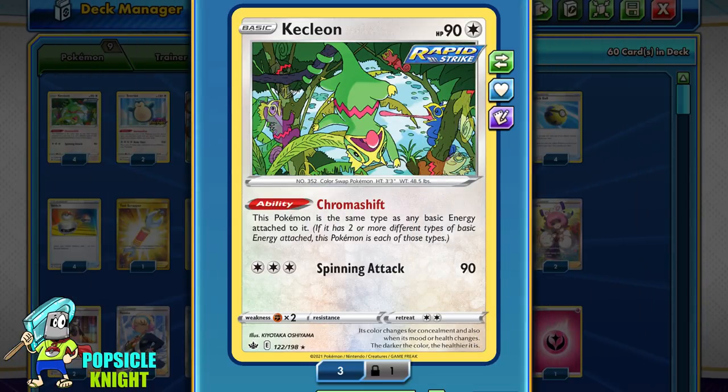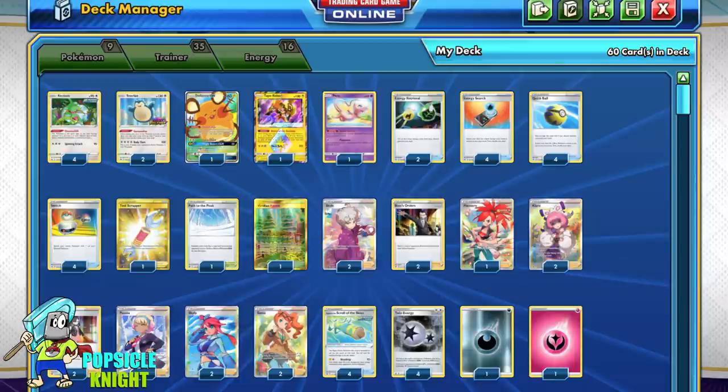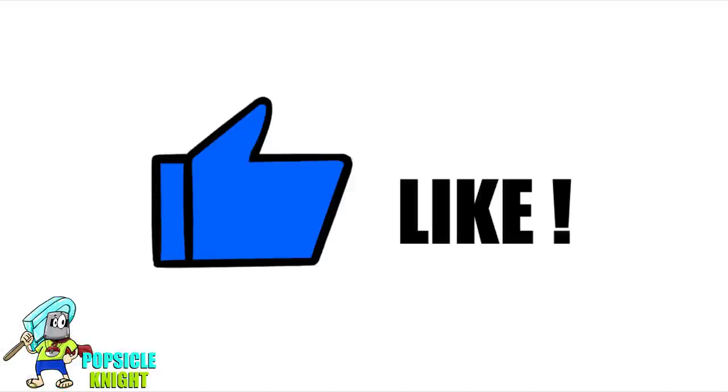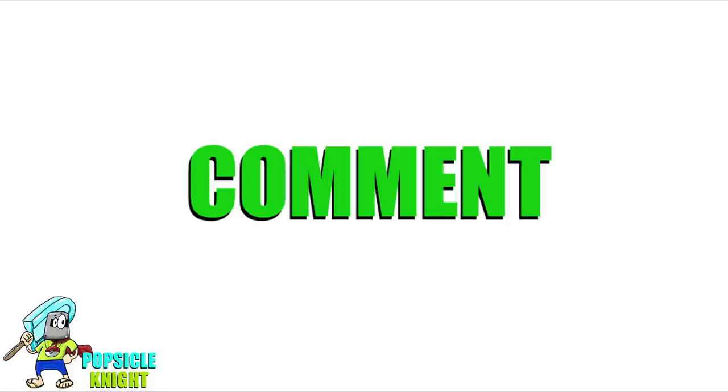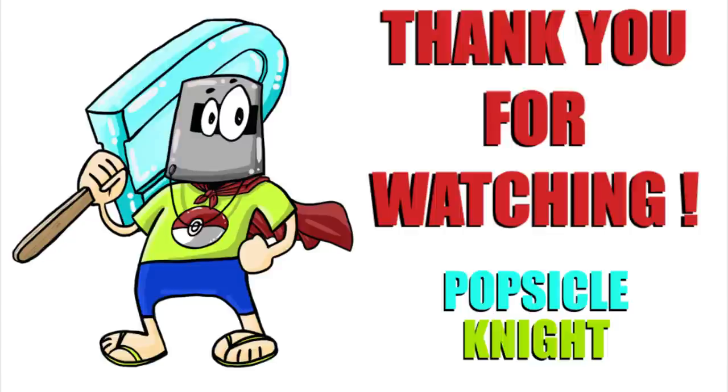Kecleon is such an awesome card. It's super fast and easy to set up, and because it always hits your opponent's weaknesses it always hits hard. With the help of the Rapid Strike Scroll of the Skies, Kecleon laughs at even the toughest of foes. I really enjoy playing this deck build and this is definitely a force to be reckoned with — who knows, this might be the next best deck in format. That's it for the video. I hope you enjoyed it, and if you did please don't forget to smash that like button. Let me know your thoughts in the comments below and please subscribe to this channel if you haven't already. Thank you so much for watching, and as always, stay safe and have a great day.